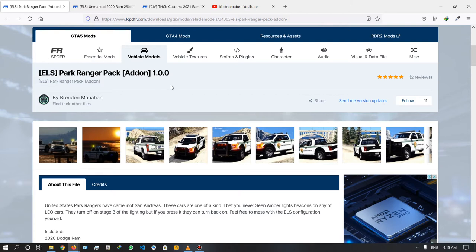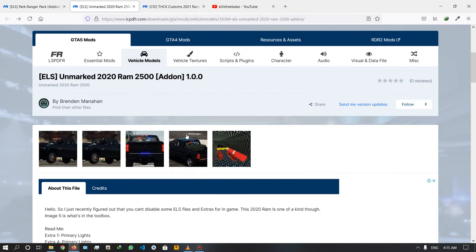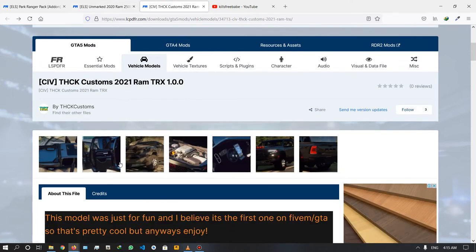We will install the Ram model. One is marked, so there is a police car, there is an unmarked, and finally there is a civilian vehicle.